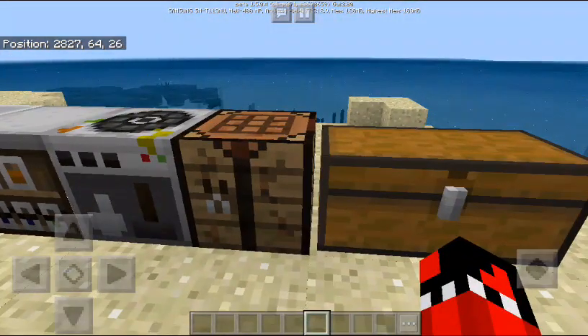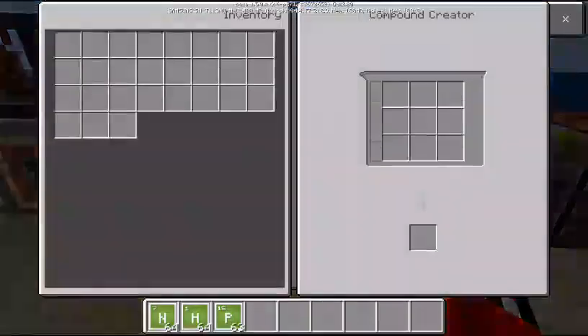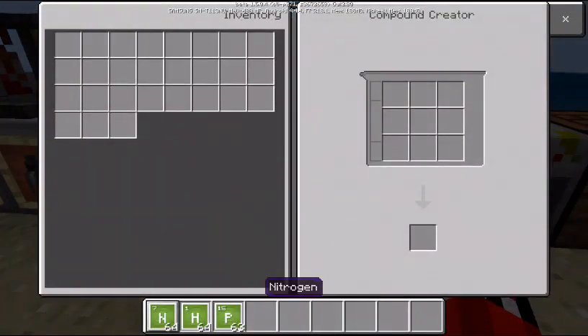Here are the items that we will need. We only need nitrogen, hydrogen, and phosphorus. After that, we go to the compound creator. We make ammonia — place one nitrogen and three hydrogen to make ammonia.